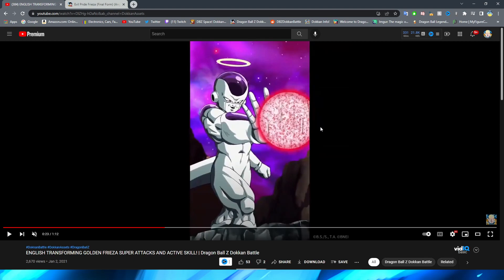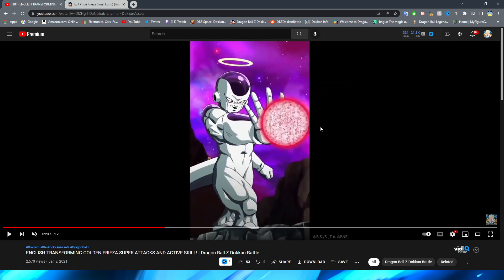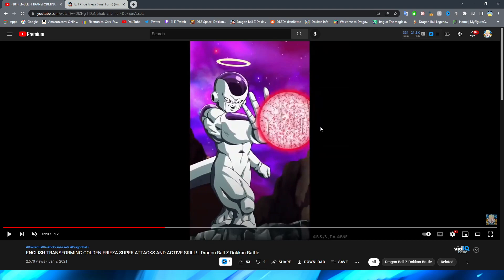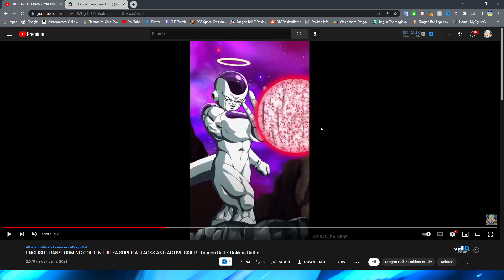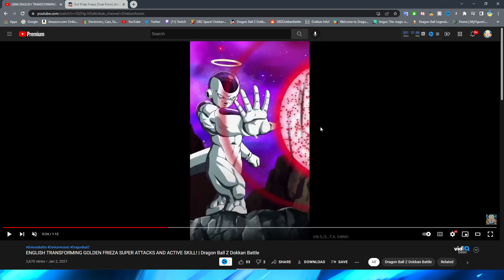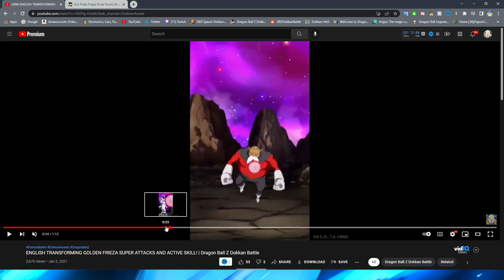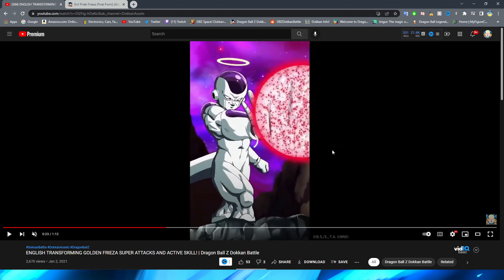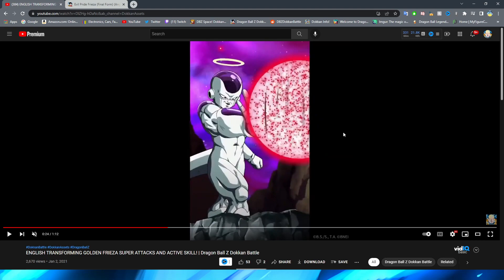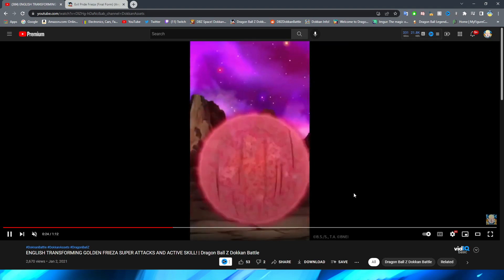The ki blast forms first — even though it's just a circle growing in his hand, I like that it's growing outward because it fits the angle. I definitely like the effects used for this ki blast too, with the little dots inside and the little lines as well — very unique and it looks like the ki blast from that scene. Even though this is just a PNG of Frieza firing the ki blast, I think it looks pretty good. For a 2020 super attack, what happens here gets the job done.